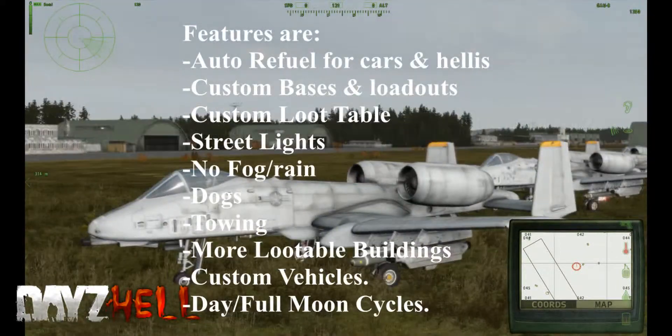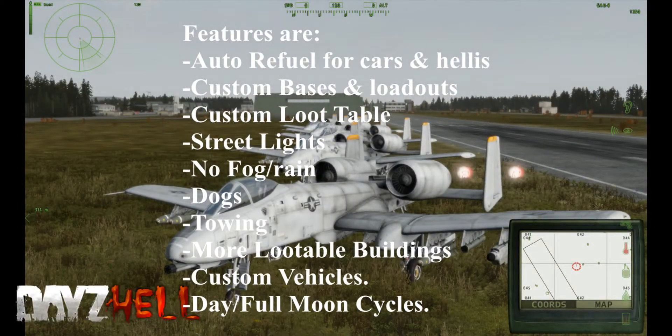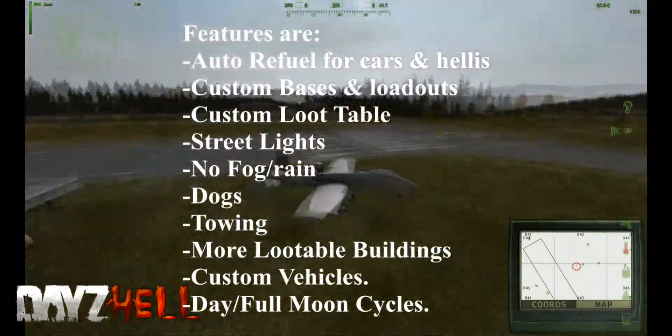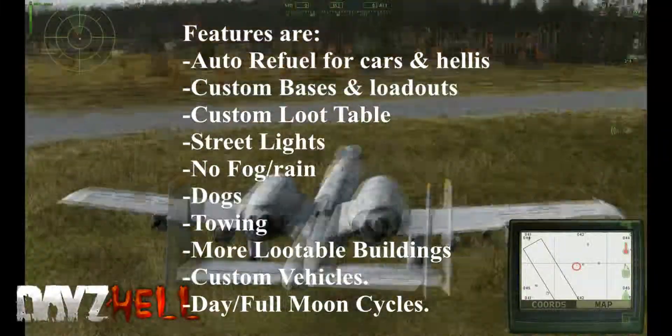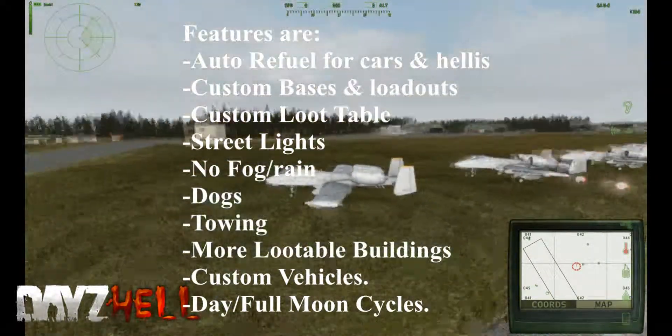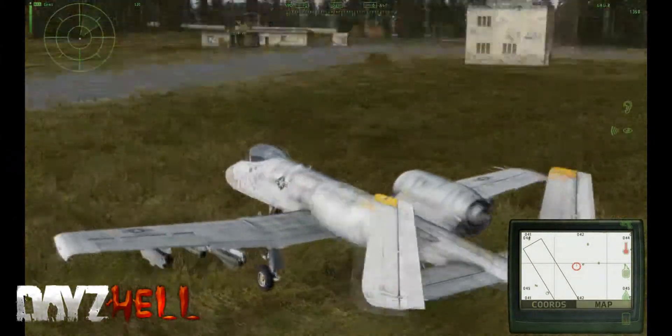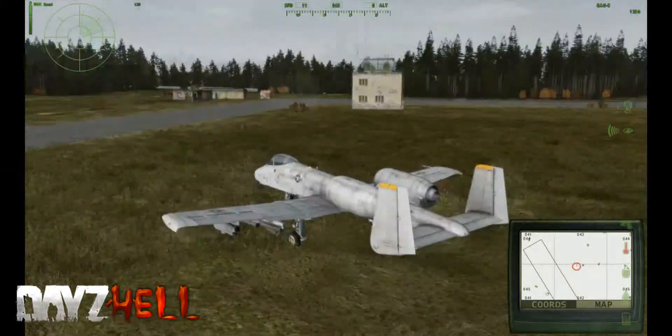For example, all of the buildings. As you can see here, we got control towers, some extra hangers. And I'm just going to be doing a flyby in this jet called the A-Ton. We got a few lined up here. Server just restarted. I turned down my game volume all the way because this thing is loud — very loud planes.